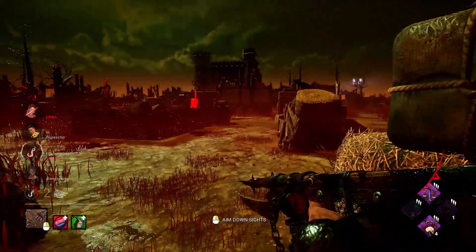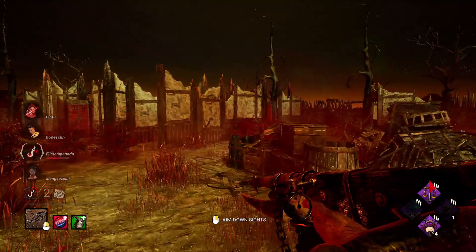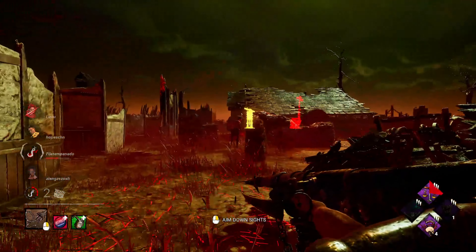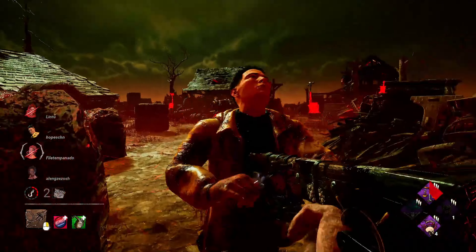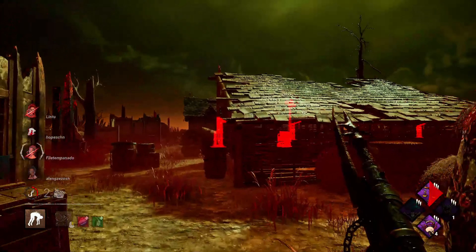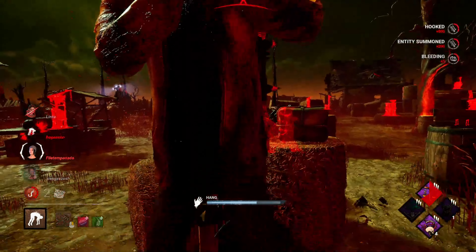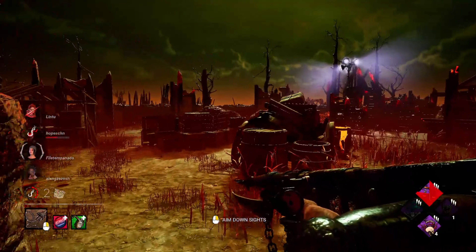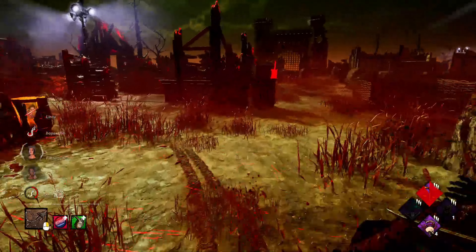We've got to protect the gen. Let's go for Yoichi here and get the down. Now let's interrupt gen progress — they're definitely working by now. We're near the shack. Let's try and get a long shot here. Very satisfying long shot — and because of Coup de Grâce, we can do that.